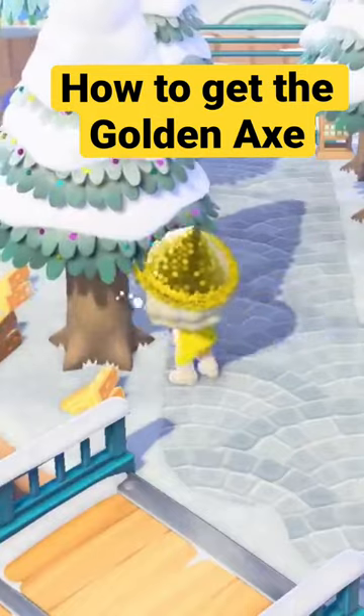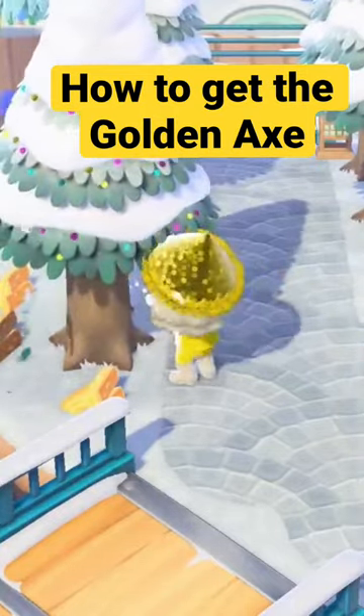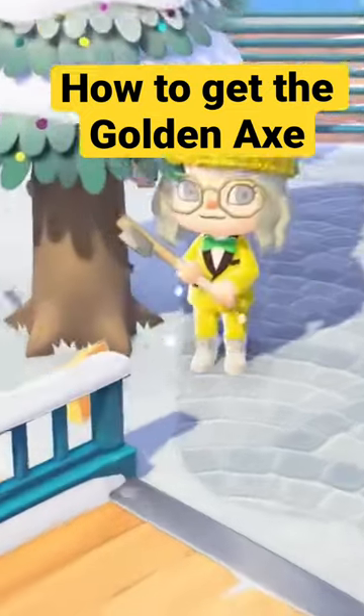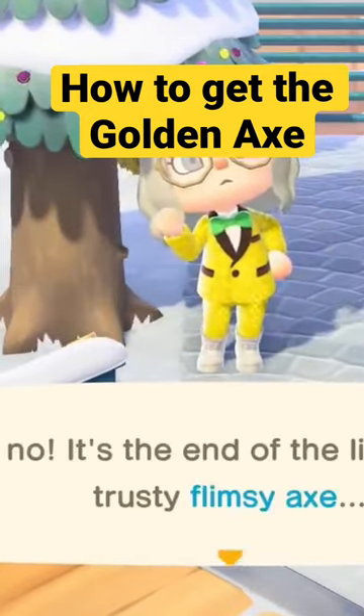Of course, you can earn the Golden Axe simply by using your axes as normal, but if you want to get it faster, I recommend using the flimsy axe method. Once you have broken your 100th axe, your villager will miraculously learn the DIY on the spot.